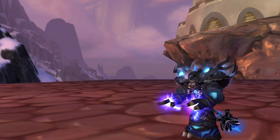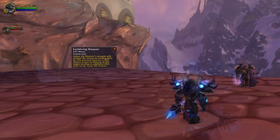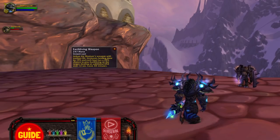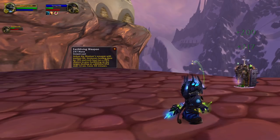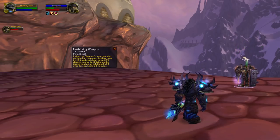Next up are the new spells that you will get no matter what specialization you choose. Shamans will be able to imbue their weapon with Earth Living Weapon, which will increase their healing by 195. You also have a 20% chance to trigger Earth Living. When Earth Living Weapon triggers, you will place a healing over time on that target. Therefore it's so efficient to spam Chain Heal as a healer — that way you will apply these healing over time effects on your raid group.